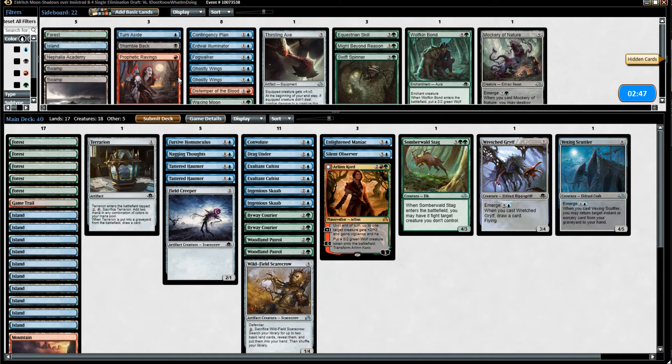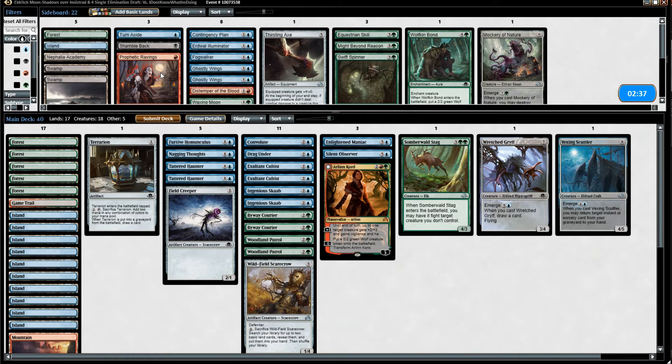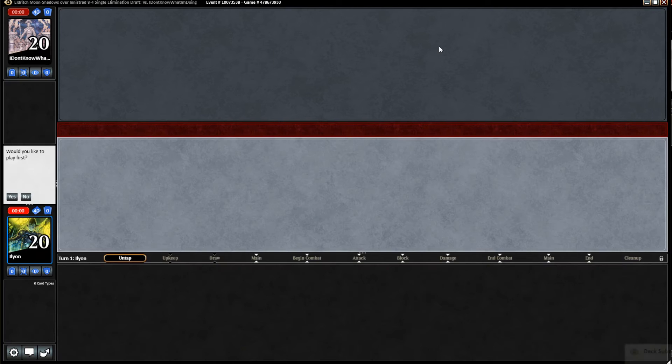Let's try not to draw six or seven lands in a row at the start of the game. I don't know that there's really too much else to change beyond that. Swift Spinner can block Mercurial Geists but not even that effectively — it's a 1/3, and if it pumps it just kills the Swift Spinner for free. So there's not much point in putting that in. I'll just send it back and hope we don't draw really poorly again.